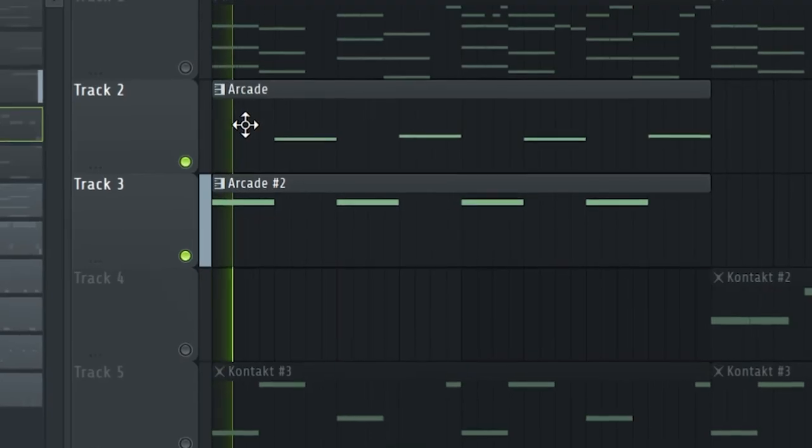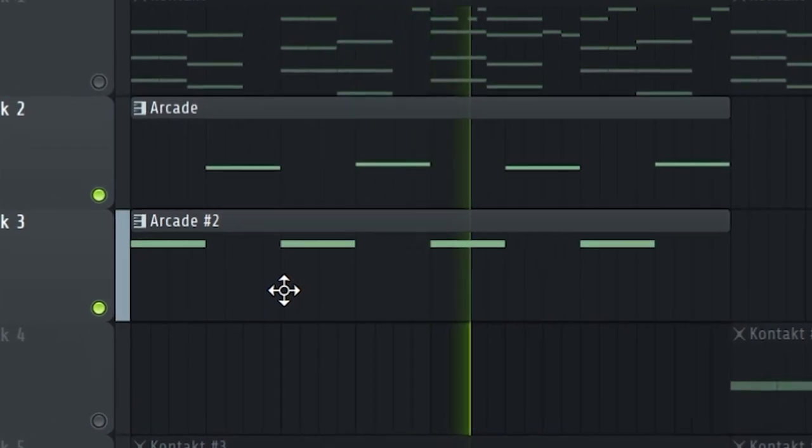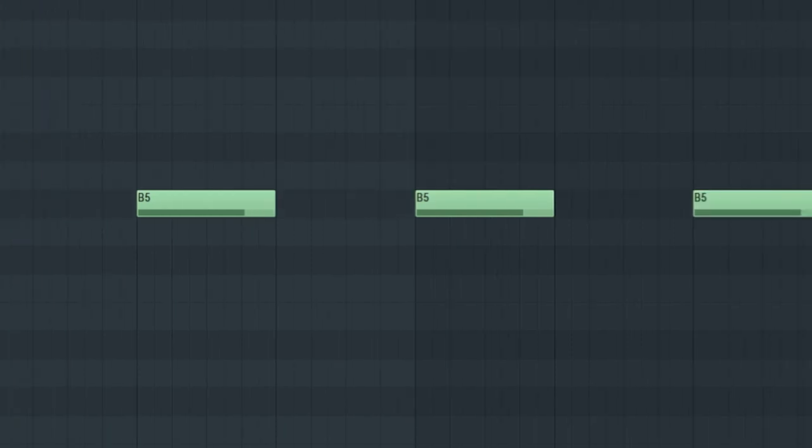Next up I combined two Arcades, and here is how they sound together. Both are from the Distant Voices Bank. The first one is this preset right here, and I just used those two simple phrases. The second one is this right here, and I just laid down this simple phrase. Together they have that question and answer vibe, and I really liked it. In case you can't find an Arcade bank that's gonna work, just combine two or three of them and they're gonna produce a more unique result.